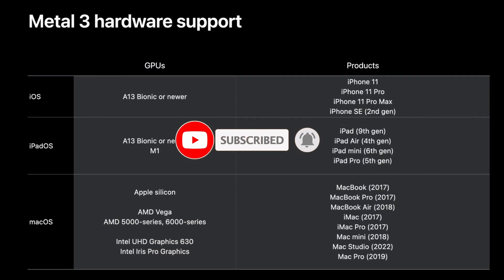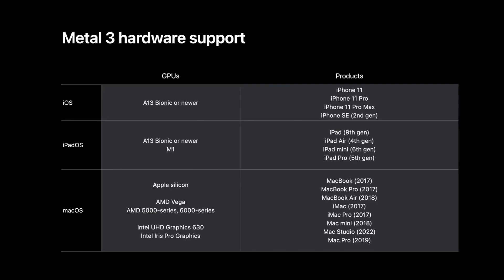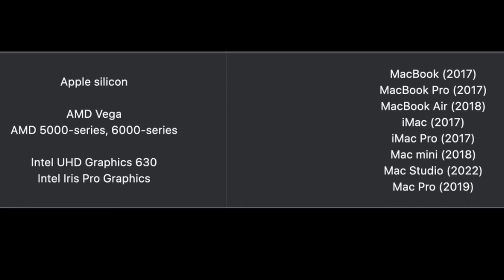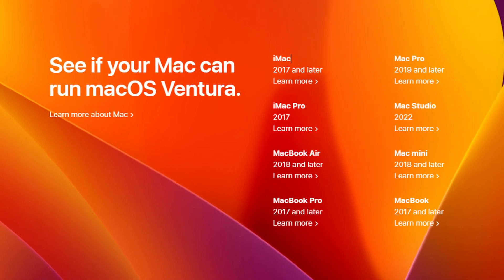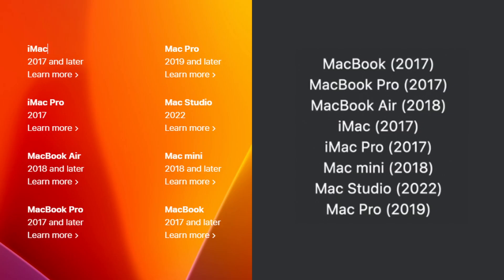The first thing we're going to look at is this table for Metal 3 hardware support. What's interesting is that there are quite a lot of older devices on this list, including iPhones and iPads with the A13 Bionic chip, and also older Intel Macs that use AMD or Intel GPUs. This list is identical to the list of Macs that can run macOS Ventura, making it clear that Metal 3 is going to require macOS Ventura.